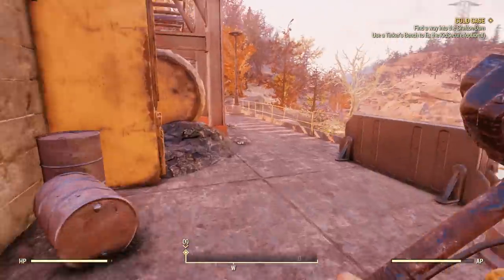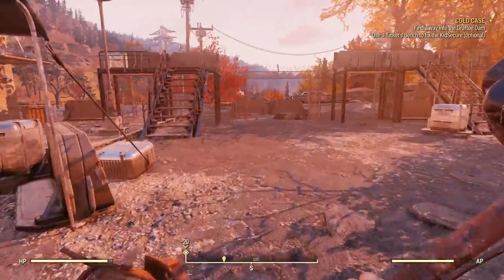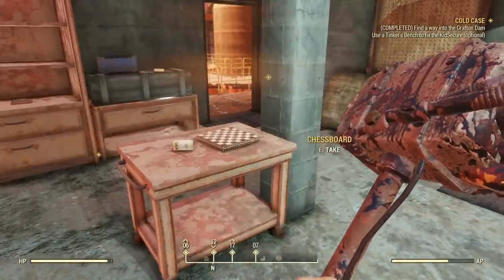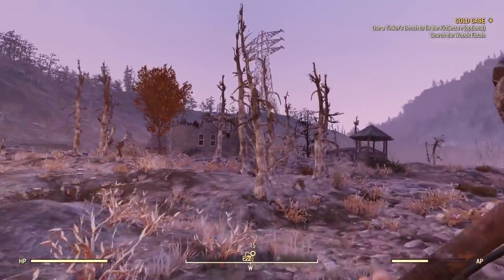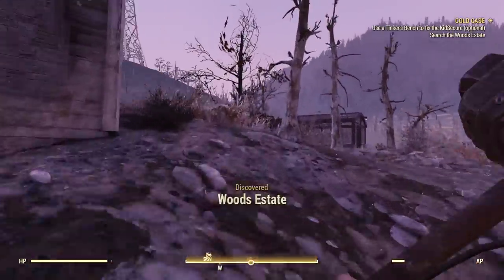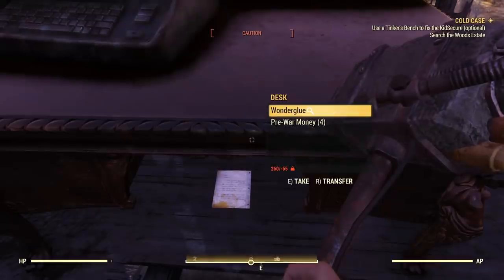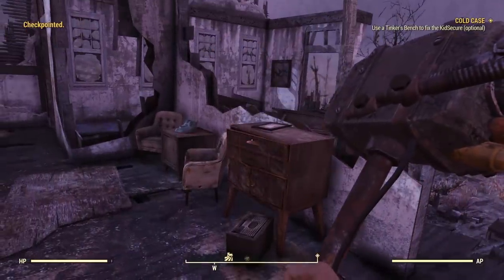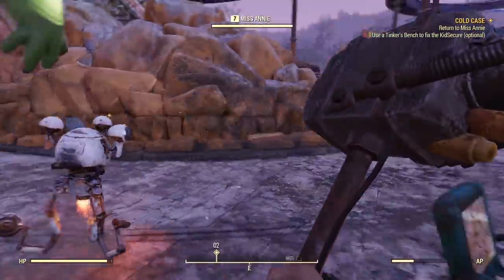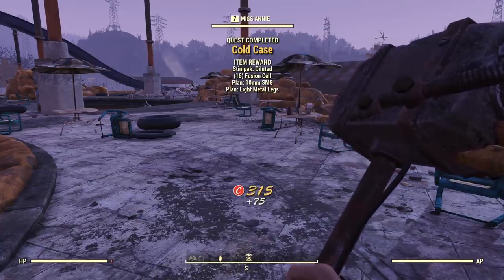The front door is generally a level-three lockpick door. Once inside, search for the five clues — they're pretty easy to find, just lying around. After you've found the clues, head to the Woods Estate. Once there, search the area — there is a note in the desk near the terminal. If it appears on the ground, it's actually in the desk, so you'll have to search the desk to get it. After that, head back to Annie and complete the quest.